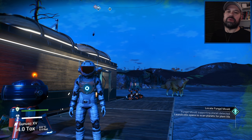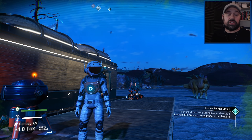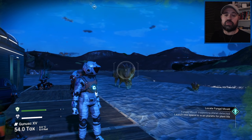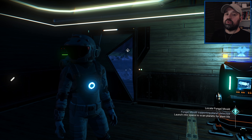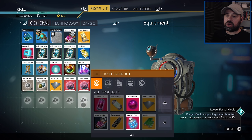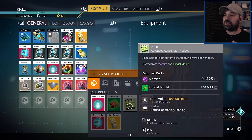Hey guys, welcome back to more No Man's Sky. In the last episode we sorted out our settlement and got to the point where we have nothing left to do - we just have to wait for events or find more blueprints for buildings. In the meantime, what I want to do today is focus on a few things. First of all, I want to go to a toxic planet and see if we can craft some acid.